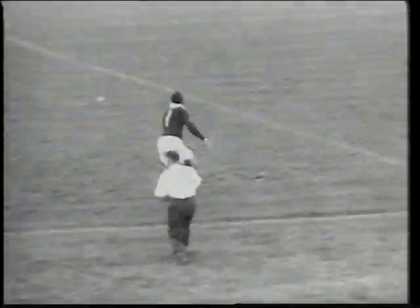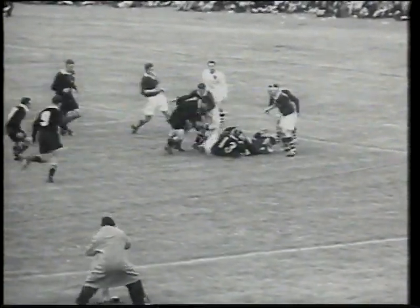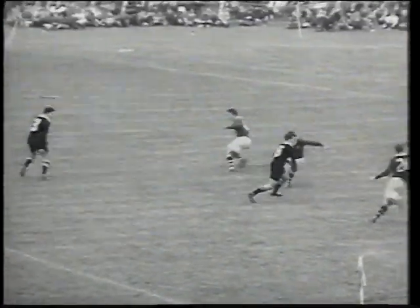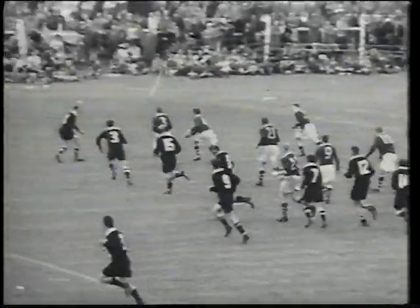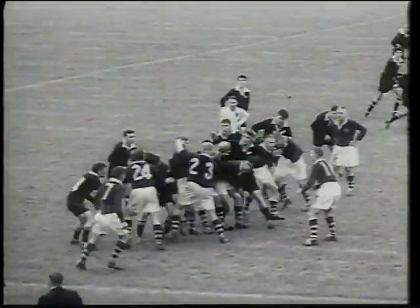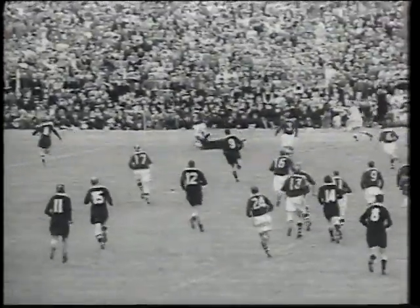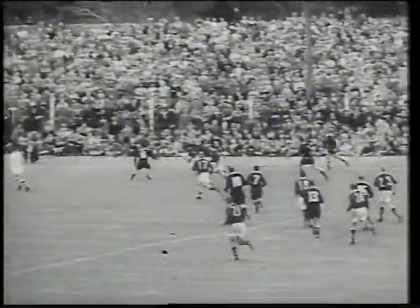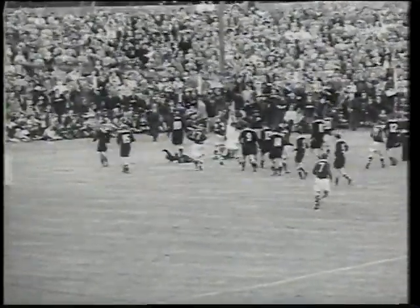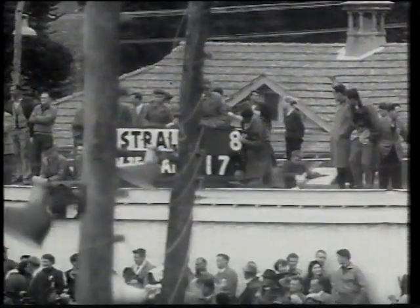The All Blacks keep attacking. Peter Jones tries a characteristic dash but is tackled around the ankles. Even on their own line the Australians spin the ball and the crowd applaud their enterprise. Working upfield, a few moments from time, Australia get the ball from the line-out — a lovely collar pass and Philps kicks for the gap. Morton passes, Clark steps around his man; it goes to Elwood and on to Carol, who is over for a try. Early converts and the Australians with eight points lose to New Zealand 17.